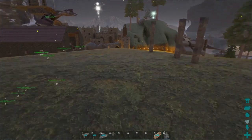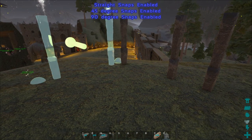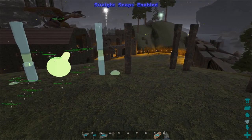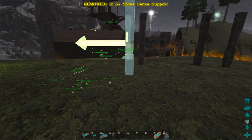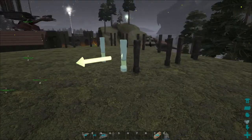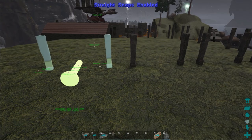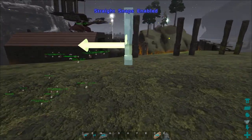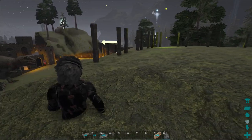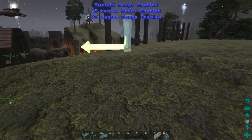I've started laying down what's going to be the graveyard using these fence support foundations from the S+ mod. I really like these because they make things look better. They don't always place exactly how I like, but having the option to switch between the different kinds of snaps is definitely very helpful. Should we go one more out? We probably should - let's go one more out and then one more. The problem with this area is there are a lot of spots that are just kind of in the ground for no reason, which is really irritating.